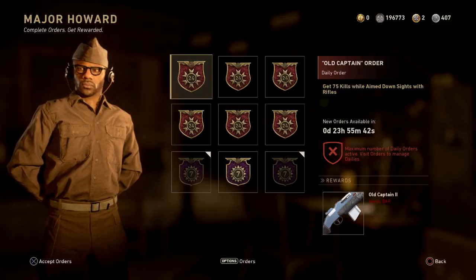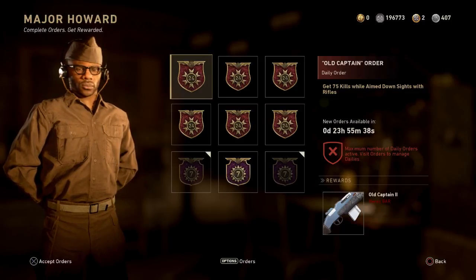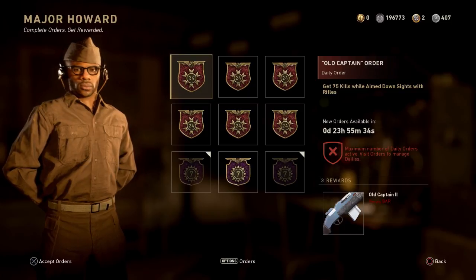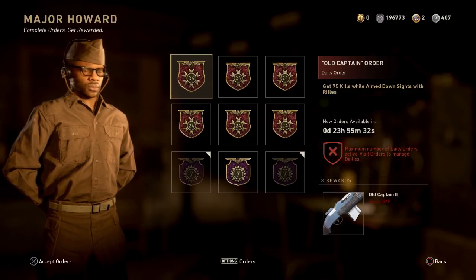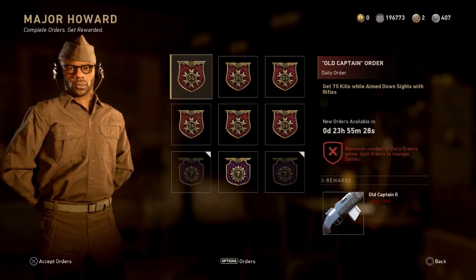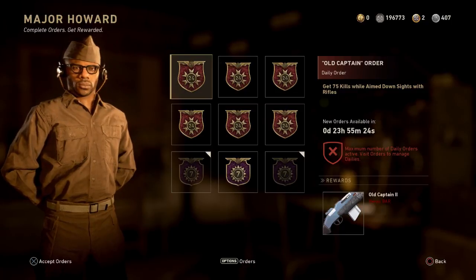To complete this order you're going to need 75 kills with aim down sights using rifles — very easy, insanely easy to do. You can probably finish this in one game playing Shipment, so I definitely recommend you guys go ahead and pick this up.